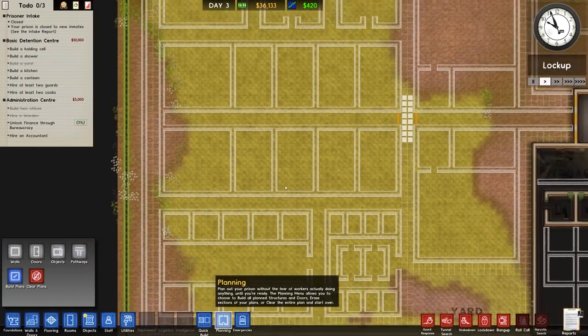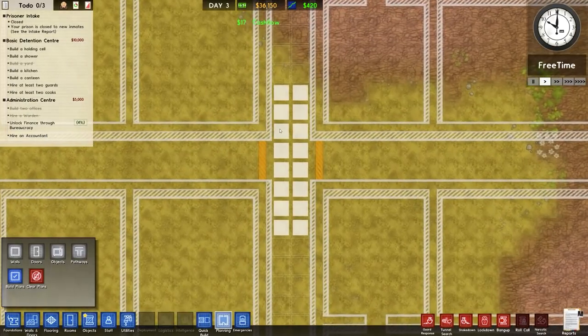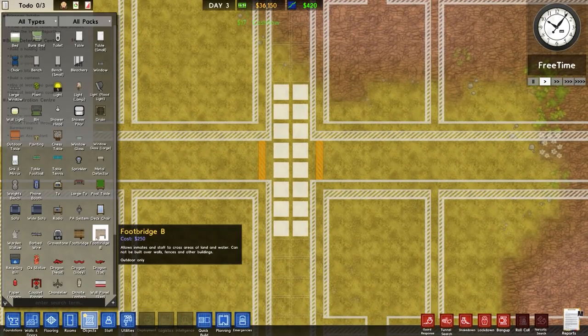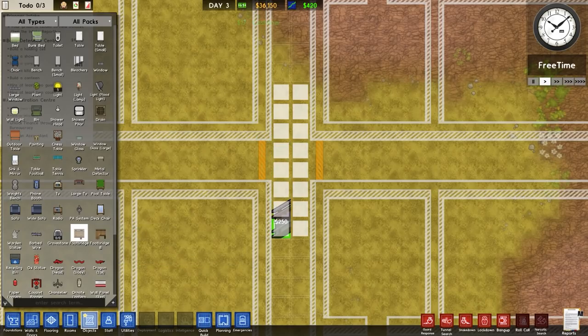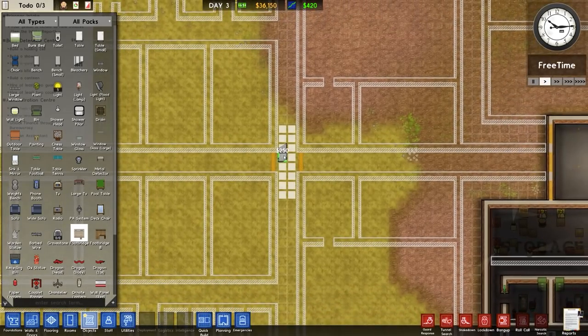One thing I didn't cover in the previous episode is these walkways here. This will be fully fenced off, these will be doors, this will be outside, and then we'll have a footbridge that goes over the top. I don't think we can build it that way though — I think it'll have to be this way, so we'll have to see how it goes.